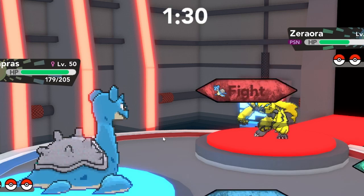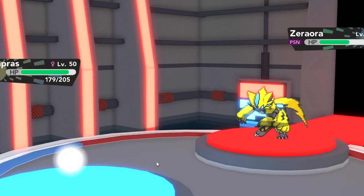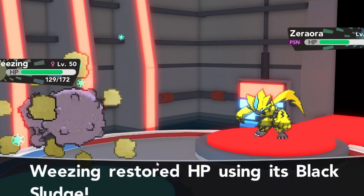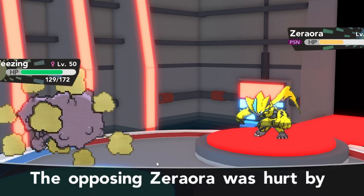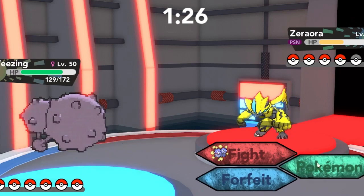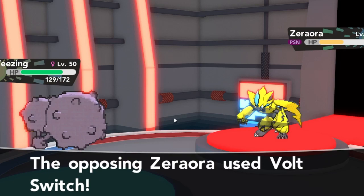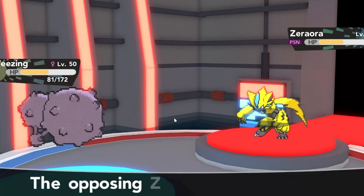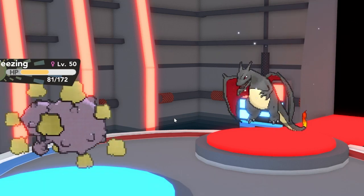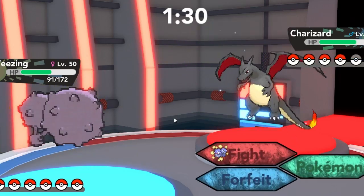He reveals that Zeraora actually has Wild Charge, but I go into Weezing predicting his Thunder Punch — that's what he launched earlier — and sure enough he goes for another Thunder Punch. If he had just gone for Wild Charge there he could have done massive damage and gotten a lot of momentum. I decide to launch a Sludge Bomb, figuring it would do good damage to Zeraora and knock it out along with the poison. But he goes for Wild Charge and I land my Sludge Bomb, though it doesn't do too much to the Charizard.